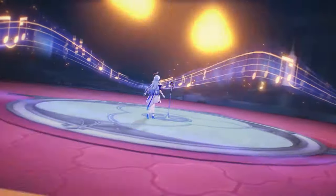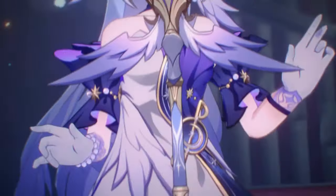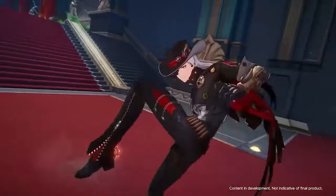Hey YouTube, Cyan here, and after the hype release of version 2.2 with Robin, we have yet another physical 5-star character releasing right after who arrives with a bang. Boothill, who will be our newest Hunt character, comes with many pros and cons.